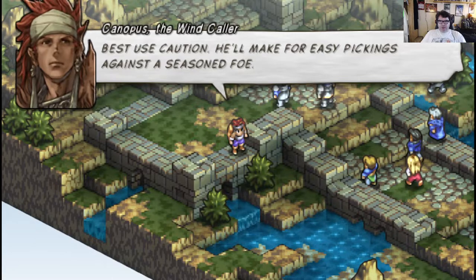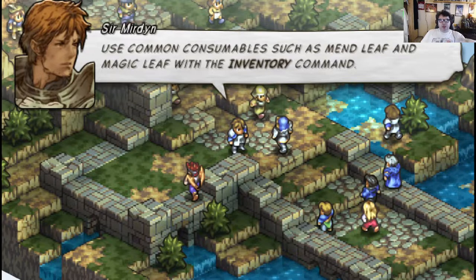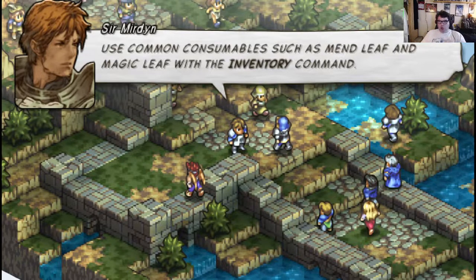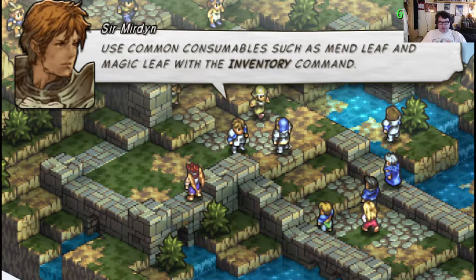My plan is: if a character bites it, they will stay dead. I can recruit a new character, and then whoever is next in the lineup for getting named will get to have that character name. Because then you don't necessarily have to grind up their level — as you would for something like Final Fantasy Tactics.